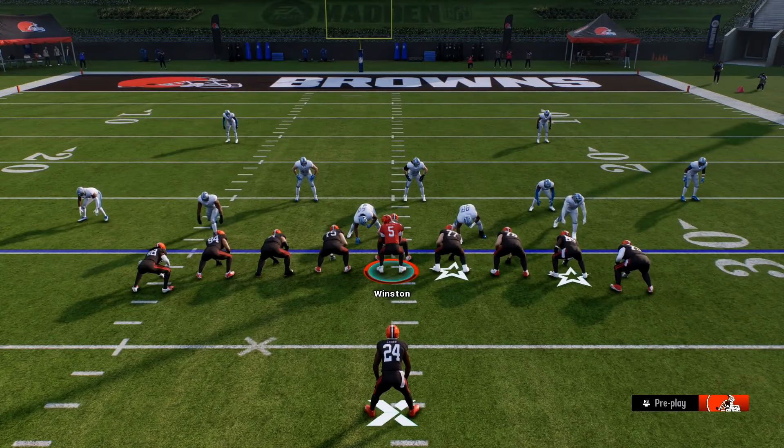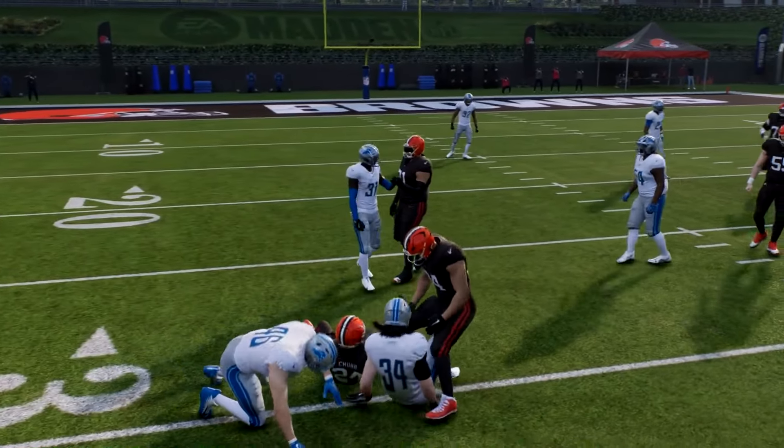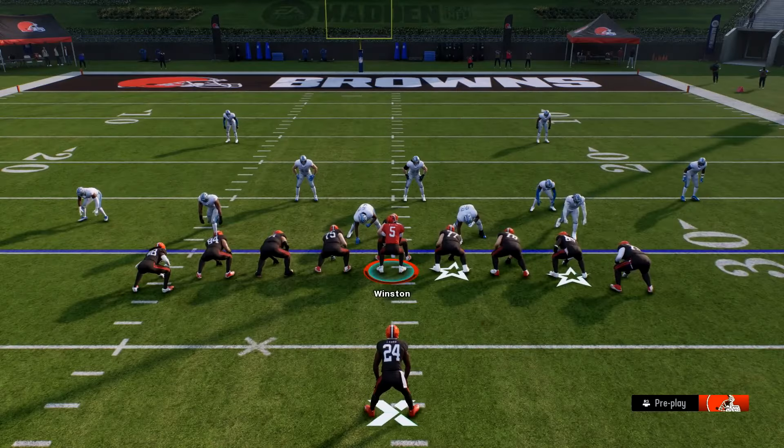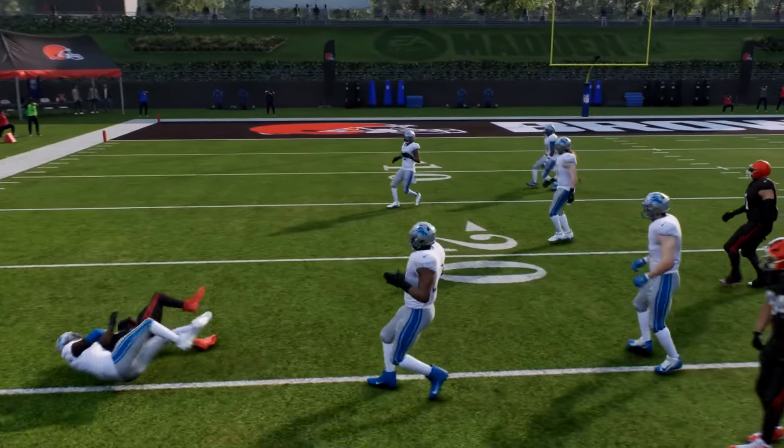Now we're going to do an example of an elite running back. This is Nick Chubb — he has a stiff arm rating of 94 and a break tackle rating of 97. He also has the Bruiser ability, which gives a more powerful stiff arm, and the Wrecking Ball ability, which increases stiff arm success. When we stiff arm with him, we don't have to go to the side — we can just go up to that opponent, press, spam, or hold X and you'll get a nice stiff arm animation no matter who they are.